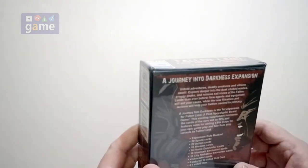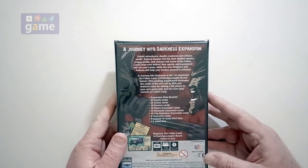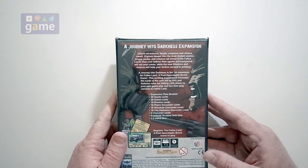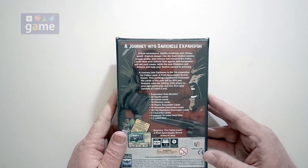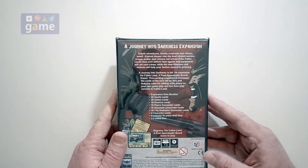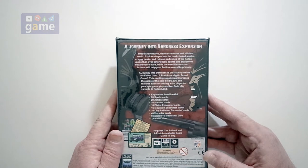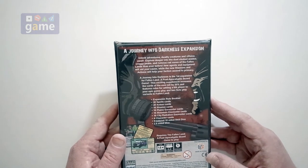Just take a quick look — it's a small box expansion. It includes some additional spoils cards, action cards, mission cards, planes encounter cards, mountain encounter cards, city radiation encounter cards, four character cards, six ten-sided dice, two six-sided dice. So you get to add more dice to the game, and it increases the card count of the core set by 20%, as if there weren't enough cards already.